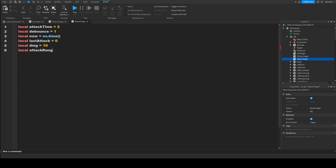attackTime is how long it takes for an attack, debounce is how long it must wait after an attack. We also have local attackRange equals 5, which is how close the NPC must be to actually be able to hit a character. Then we do while wait(1) do.